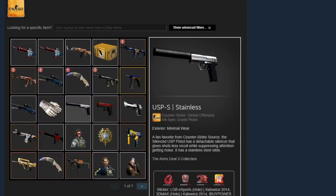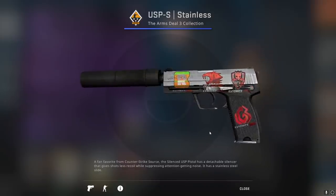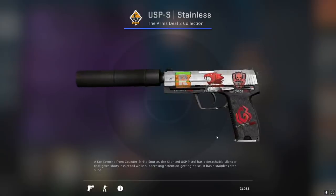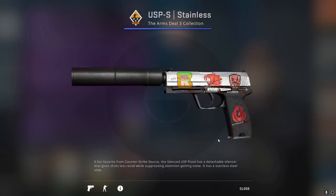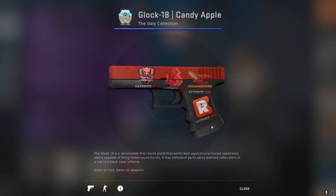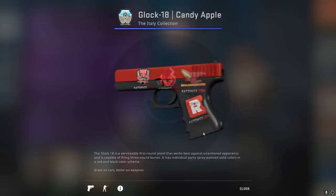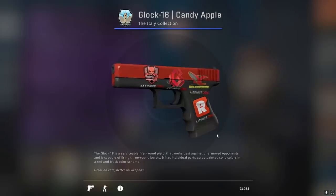Moving on, we have a USP-S Stainless with four Katowice 2014 holo stickers — LGB eSports, 3D Max, a Reason Gaming holo, and an iBUYPOWER holo. I personally don't understand these random crafts, and then there's a Glock-18 Candy Apple with a bunch of Katowice 2014 stickers — I know the Kato 14 stickers look good on the Candy Apple, but is that it?